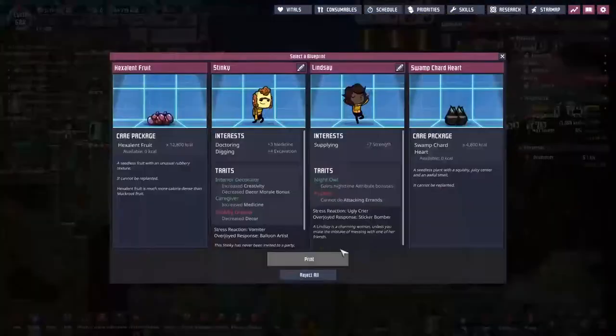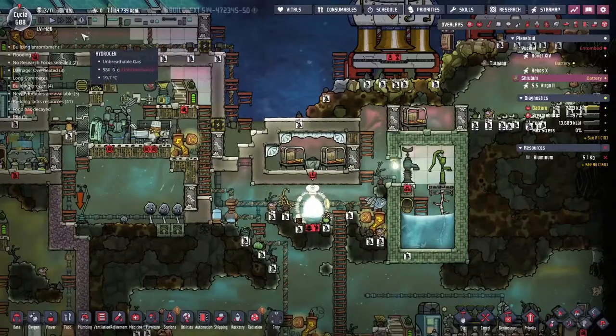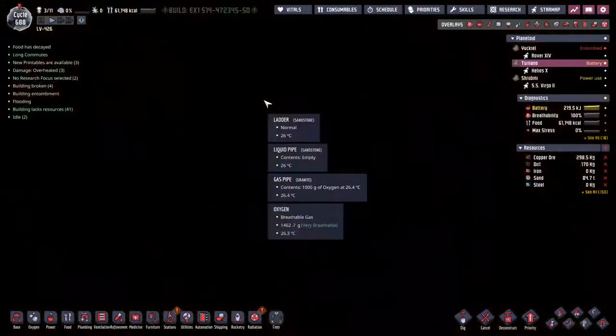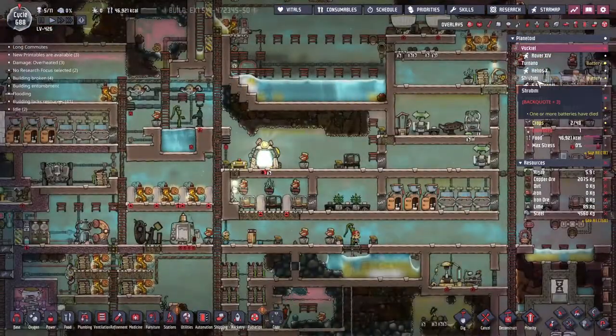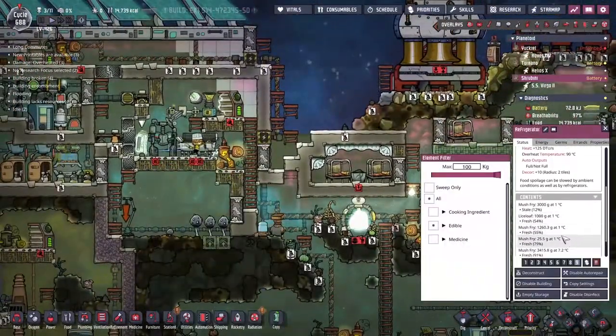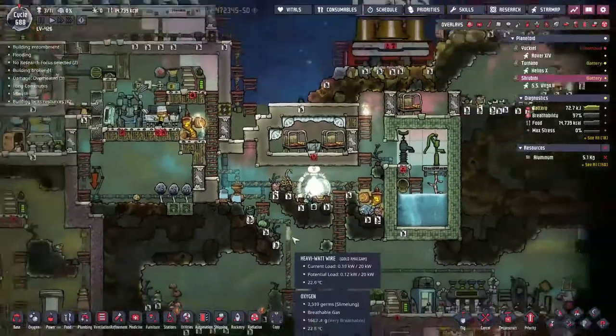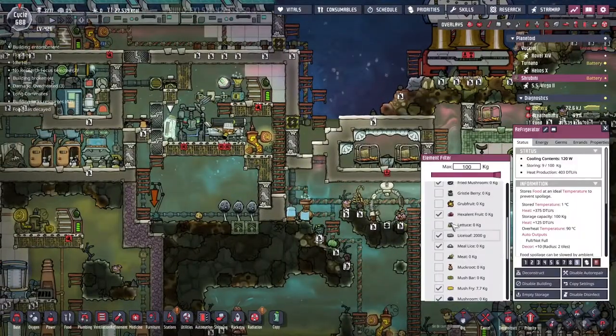The printing pod has just ticked over. Let's see what we've got: Swamp chart, Hexcellent... I think we're going to take the Hexcellent for now. I don't need a doctor, digger, or supplier — I'm really looking for an artist. Let's see which rock is suffering the most food-wise: 14,000, 61,000, 46,000 calories. It's obviously Shurubi, because right now they're surviving almost entirely on mush fry. Excellent fruit — let's get them well fed!